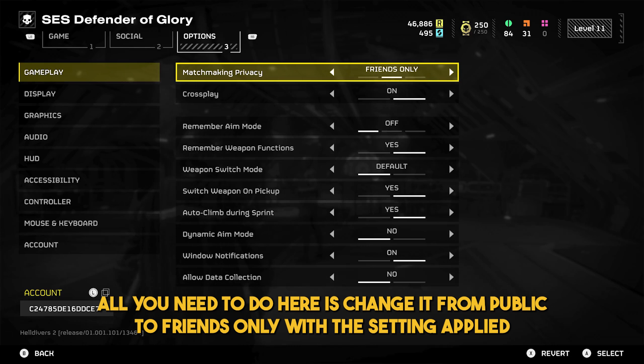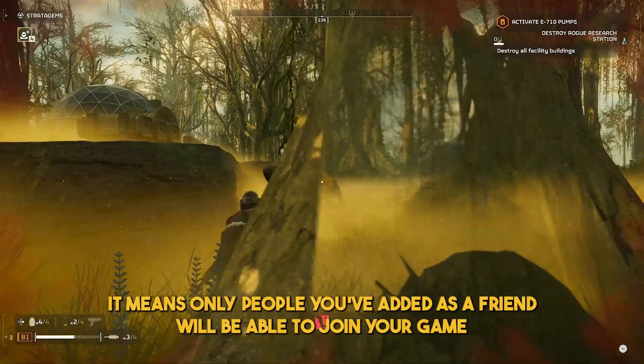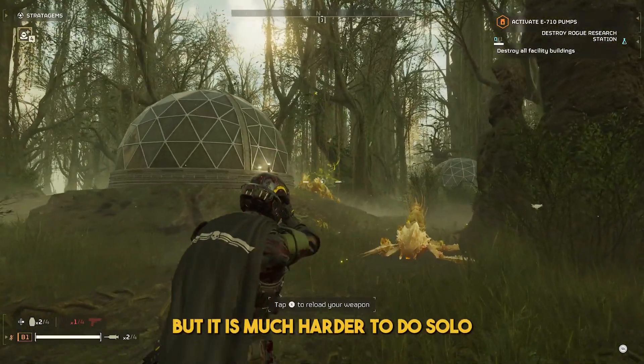All you need to do here is change it from public to friends only. With this setting applied, it means only people you've added as a friend will be able to join your game. This also means you're able to play on your own if you choose, but it is much harder to do solo.